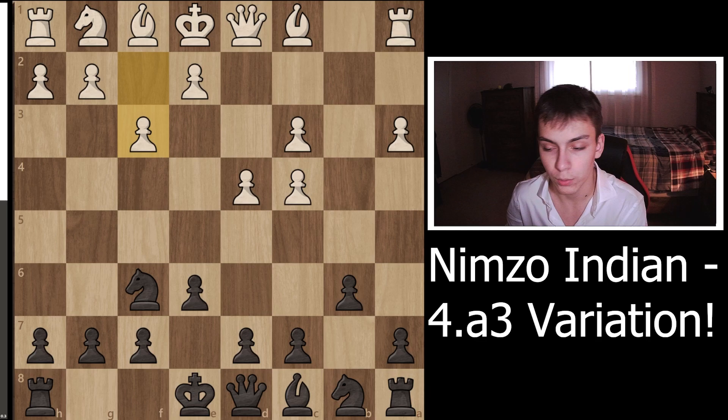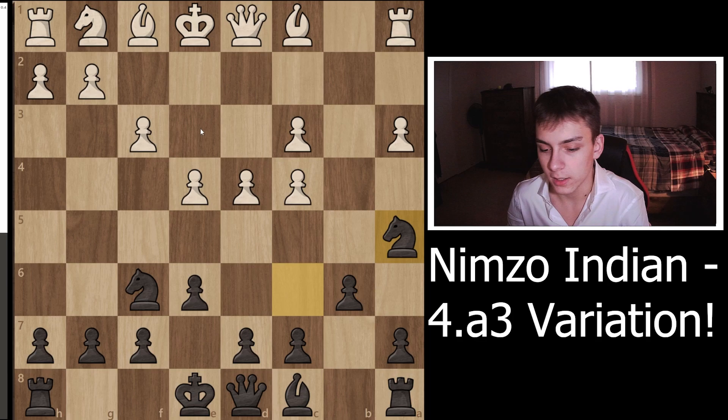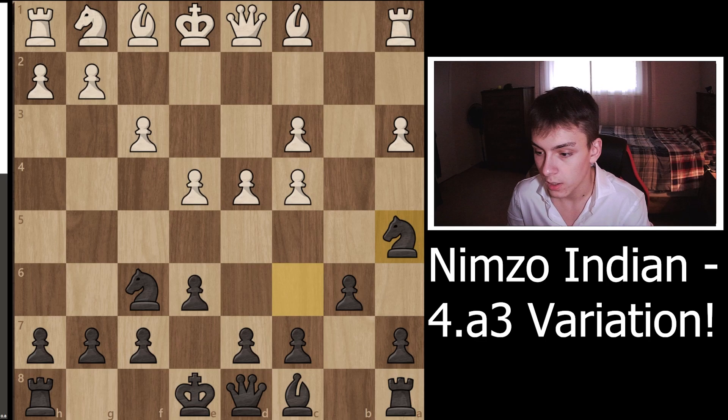Your opponent is most likely going to play f3. After f3, Nc6 — the reason for f3 is that it's the most popular move and it's going to be followed with e4. White basically seeks compensation from weakening the kingside pawn structure with f3, in the fact that after e4, White will have a very strong and large center. If e4 doesn't happen, there's no point in playing f3.